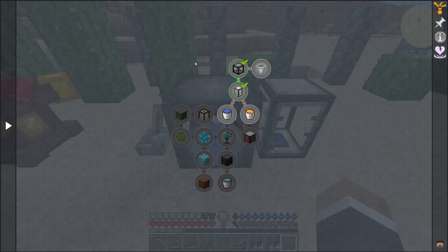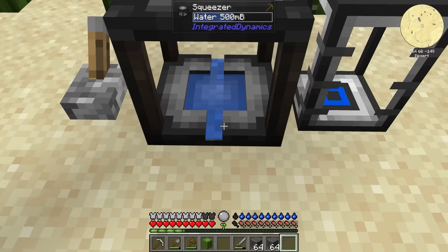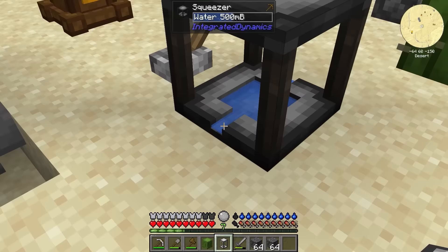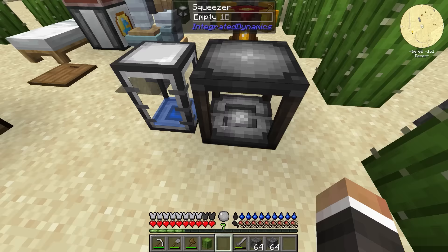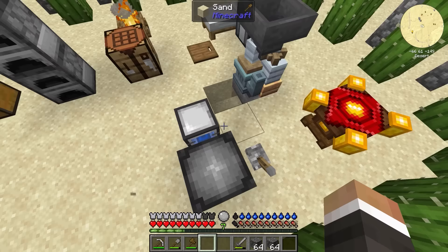It does reset, but I also noticed there's still 500 millibuckets of water in the tank. It's possible the tank needs to go on a specific side — you can see these little divots where the water can flow. Putting it here does make it flow in. So ignore what I said earlier — it does matter which side you put the tank on, but you've got a 50-50 chance of getting it right first time anyway.